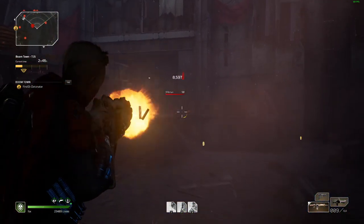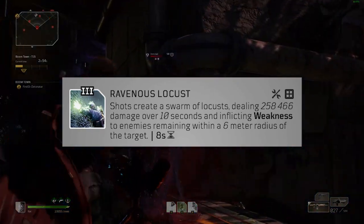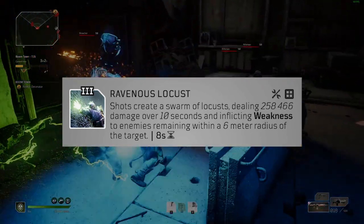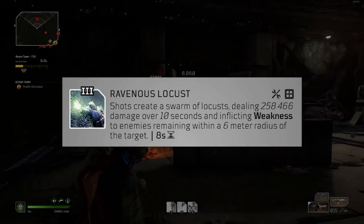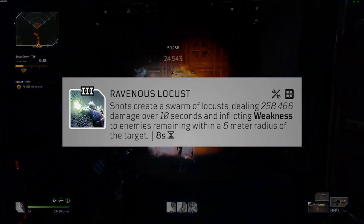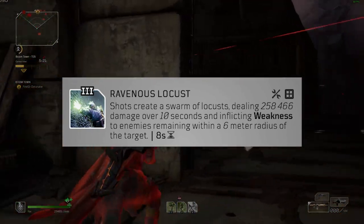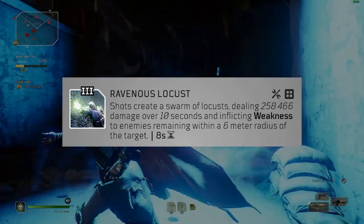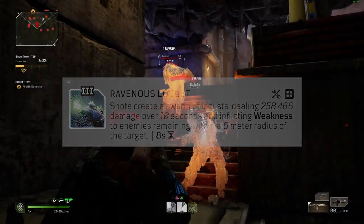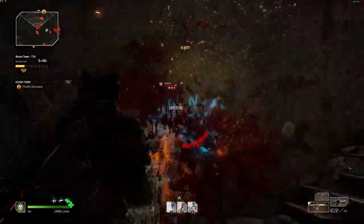For our third and final tier three mod, I've really recently fallen in love with this one. It does a huge amount of damage even though it is on a longer cooldown, and that of course is going to be Ravenous Locust. It does have the small downside of not being able to proc as often, but the area of damage is really generous. On top of that it inflicts weakness, so enemies aren't going to be putting out nearly as much damage, and you can get mods that increase your damage against weakened enemies. It's also really nice that you don't have to rely on getting crit shots — this mod is actually really effective placed on a secondary weapon that you don't use too often.